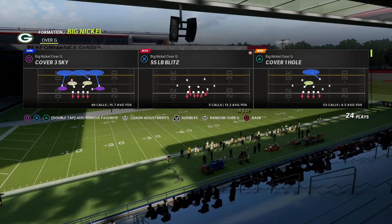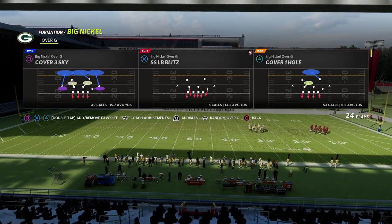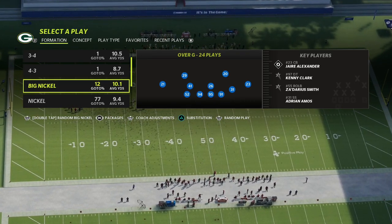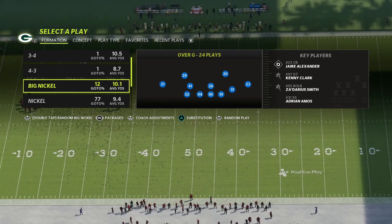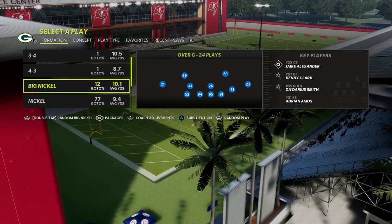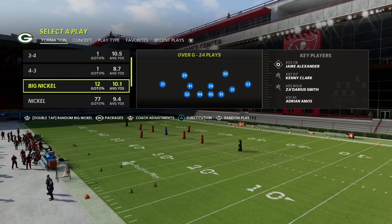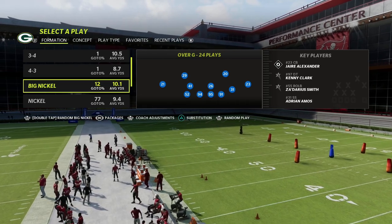If you want to get my full Big Nickel Over G defensive guide, this is the New York Giants playbook — you can also find this in the 46 playbook. I would really encourage you to get it. It's the best defense I've put together all year. It combines every blitzing concept, literally everything, and walks you through exactly how to have the best defense in Madden with this one formation.